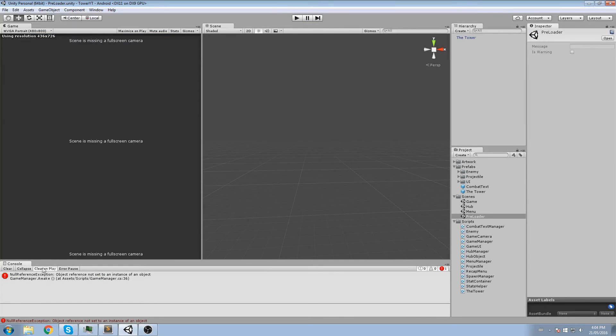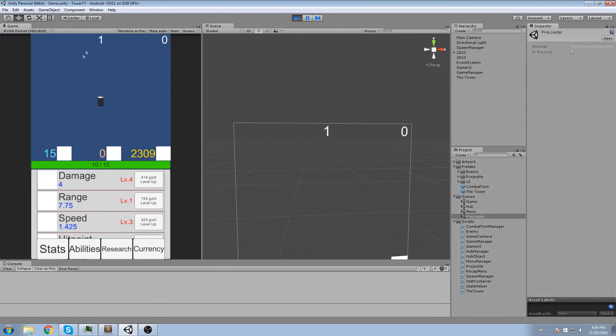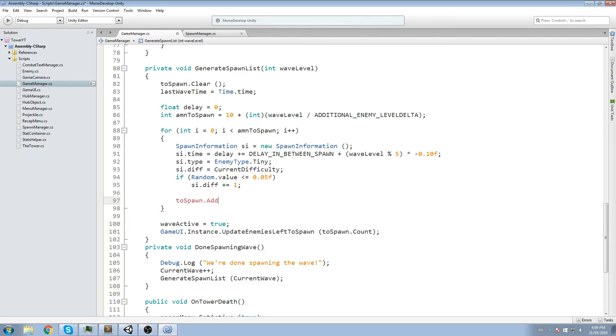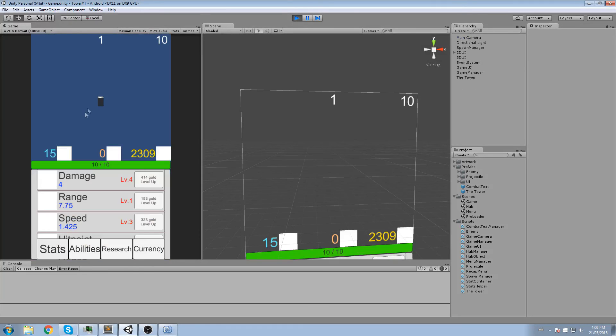After clearing the error and pressing Play again, we're on wave one. Moving to wave two reveals another issue. Looking through `GenerateSpawnList`, we do `toSpawn.Clear()` but never actually add anything to the list. Inside the for loop, we need to add `toSpawn.Add(si)`. With that fix in place, let's check the game again.